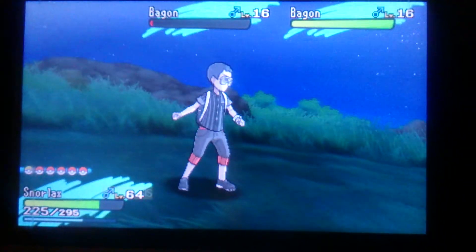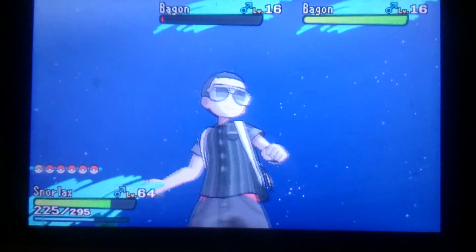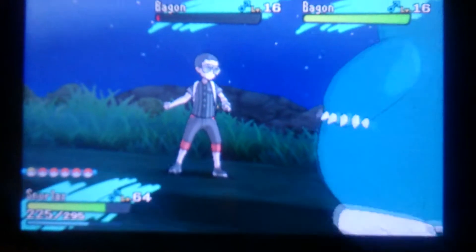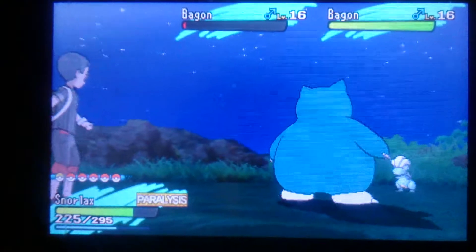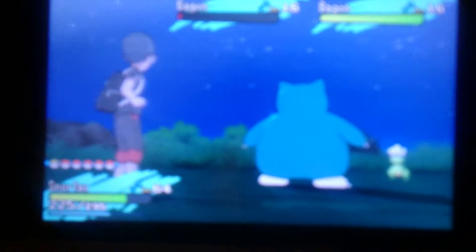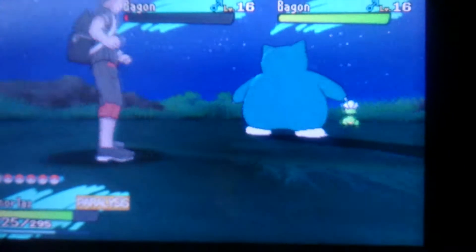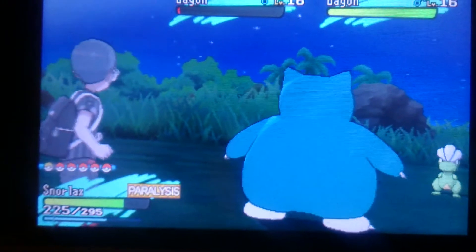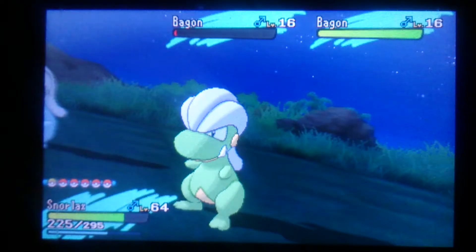I really wish you luck. What you need to do to get this method to work, to see if it gets you a shiny: all you need to do is start with the Pokemon that has a False Swipe move, or in this case a Holdback move, which is Snorlax. He is my Pokemon that has that move, which can leave the Pokemon with 1 HP. So I used that move on the other Bagon, and as you can see I got a male shiny Bagon.